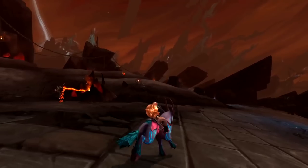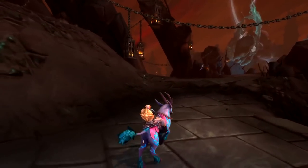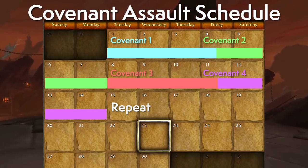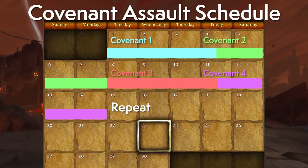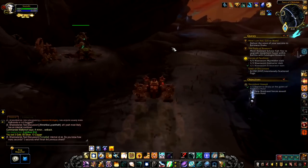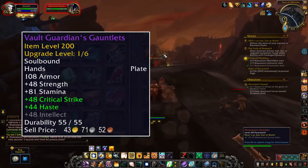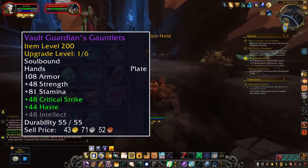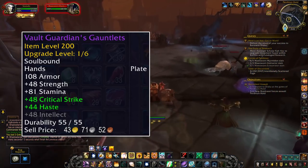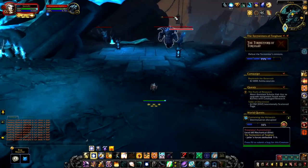Shortly into the campaign you'll unlock the new zone Korthia. After unlocking it the first time, you can skip the intro on alts. There will be covenant assaults on an identical schedule to the old god assaults from patch 8.3 — complete these twice a week. At the end of each assault you'll get helpful rewards including gear starting at item level 200, plus soul cinders used for crafting higher level legendaries.